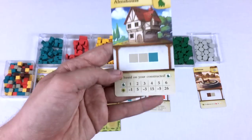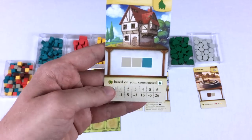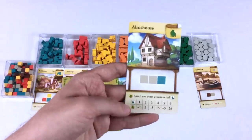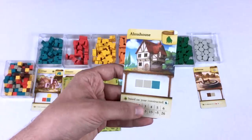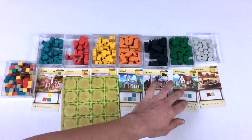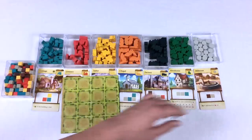The alms house scores points based on the number you construct. Odd numbers of alms houses are bad for you, but even numbers are very good. I'll probably have one player focus on that as their strategy.